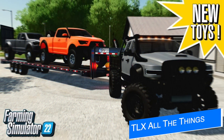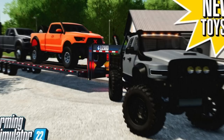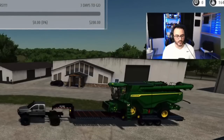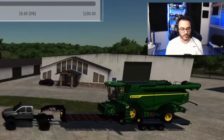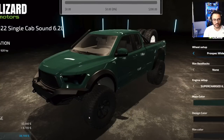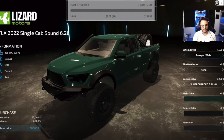Lastly, Already82 Studios has been working on a few big mods this week, including the TLX 2022 single cab version and the return of the 50-foot gooseneck that's going to haul just about whatever you want to put on it. We've even got a sneak peek at some of the customization options for the TLX 2022 single cab, which will include the Baja version. Things are looking good on both of these mods.